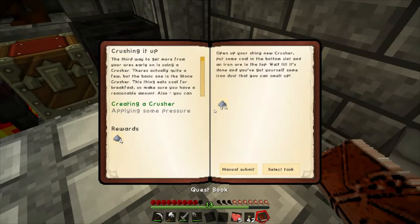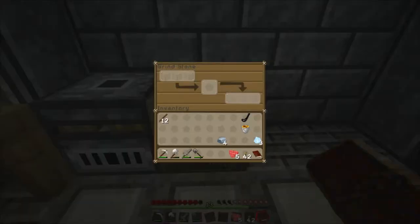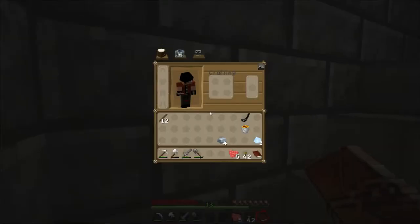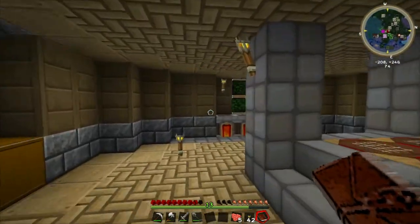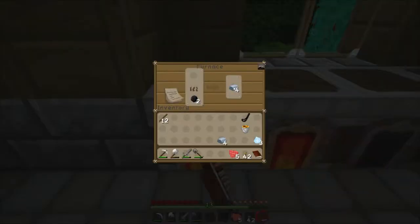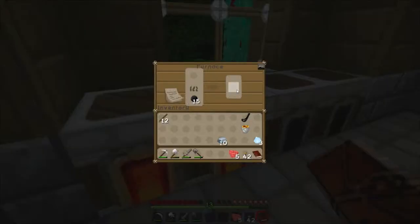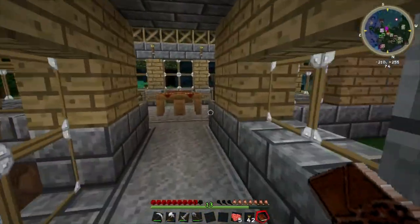Looking at the quest — 'Applying Some Pressure' — I probably shouldn't have started smelting the iron powder since I needed to submit it in the quest. That's not a problem because we can just grind some more up. Look at how many iron ingots we're getting now!